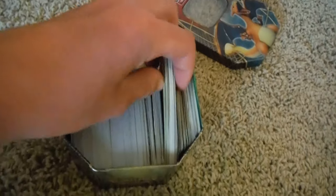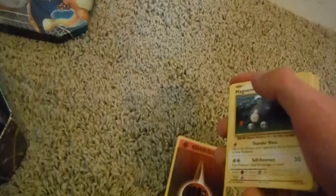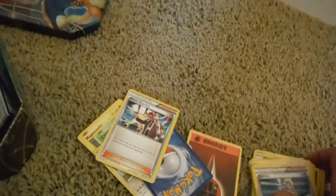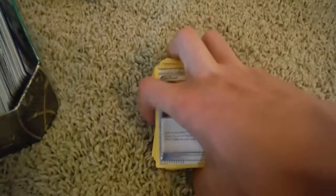So, if we pull out a little stack here, you can see we have, like, an Evolutions Energy there. This is hard to do one-handed — this is going to make a mess. There's a Magnemite, a Caterpie, whatever. Anyways, those are all cards that I already have in my collection, and so these cards are ones that get traded up. That's how I do that.